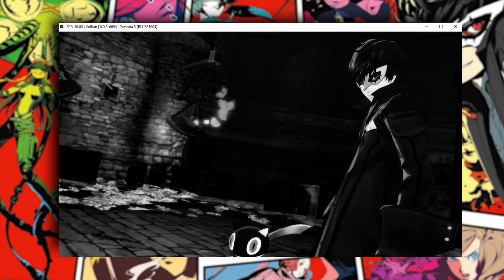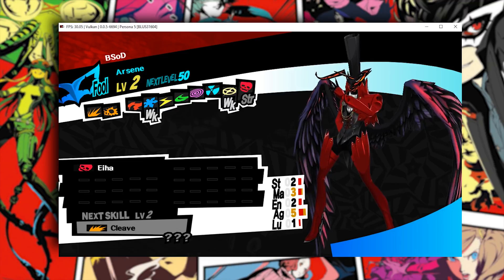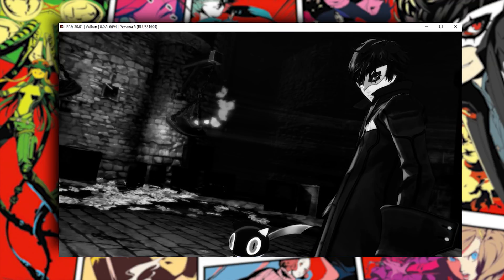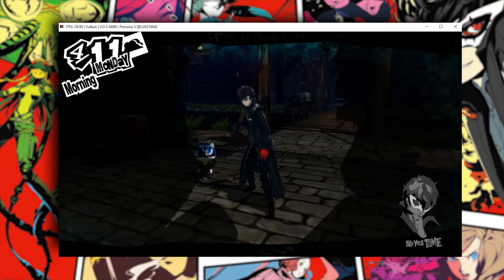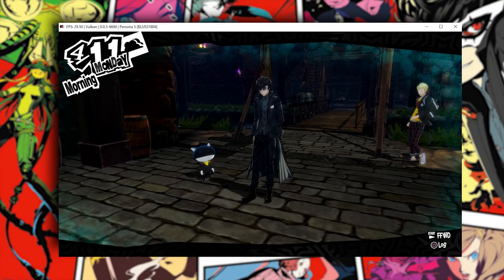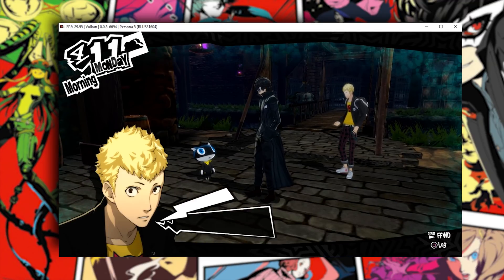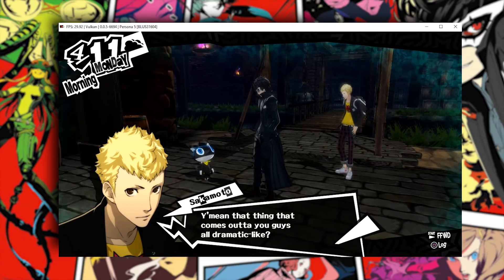Let's just continue along — we got a new skill. We're learning a new skill for Arsene called Cleave. We're going to see what that's like in our next battle. Let's just load through this loading screen and we should transform back into our regular clothing, away from our Persona costume.